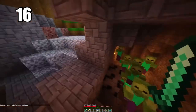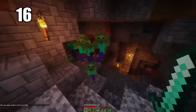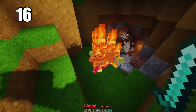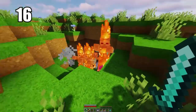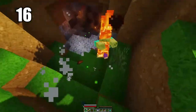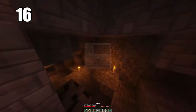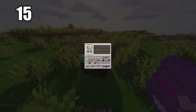Number 16: mobs cannot spawn on half slabs. They can essentially spawn anywhere except on half slabs. So use that information as you like — if you want to line something with half slabs to prevent mobs from spawning, go ahead. It's not something super practical, but it's definitely good information to keep in the back of your mind if you ever need it.